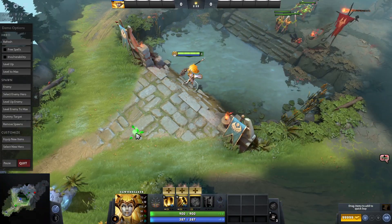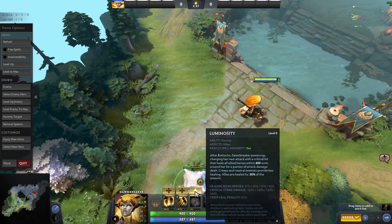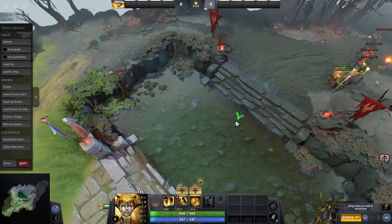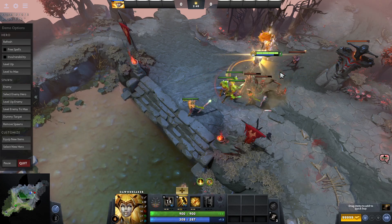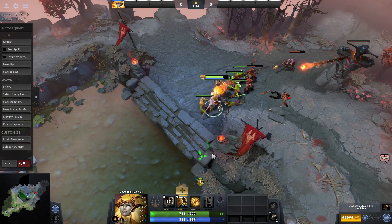I started the demo and I'm already level four, with no idea what to upgrade. I'll check what the Q ability does — basically it's a damage area that spins and stuns. Yeah, that's nice, you can stun.